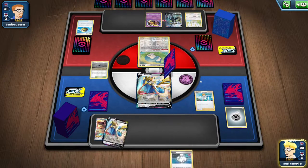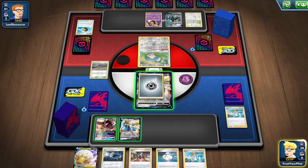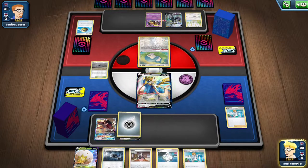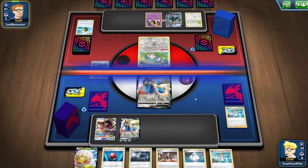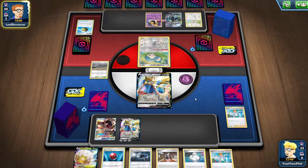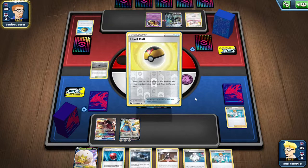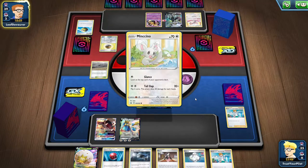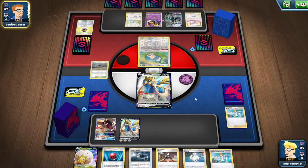I should have checked to see if they have Switch or Scoop Up Net. It's a tough choice, but I think it makes sense to attach to the active. They're playing a consistent build of Rapid Strike Urshifu - they got the Cinccino, they got everything they need right now. They're probably just doing a Gourmandize again because they didn't have any Energy. Hopefully they don't find Energy.